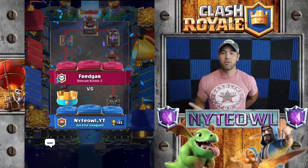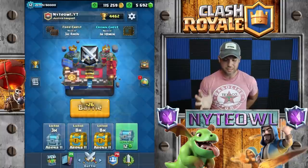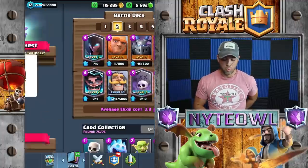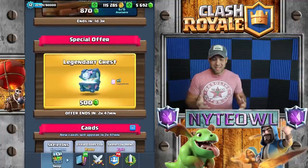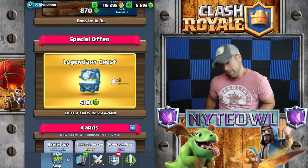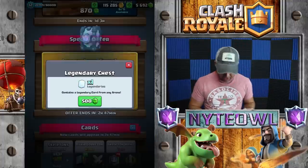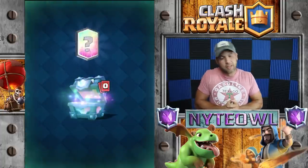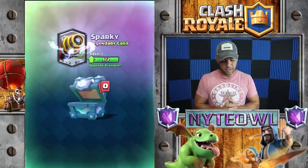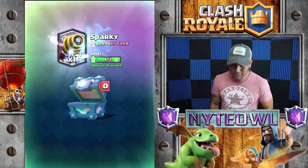That's ladder play — you saw me struggle yesterday in the video but that seems a lot easier for some reason. That deck works a lot better. Anyway let's get this legendary chest opened up and see what we can get. You guys thinking electro wizard right now? That's what we gotta start thinking — 500 gems, let's get this going. Come on, show me the money. I'm not even gonna look... oh. Sparky? Are you kidding me? Get out of here, dude.